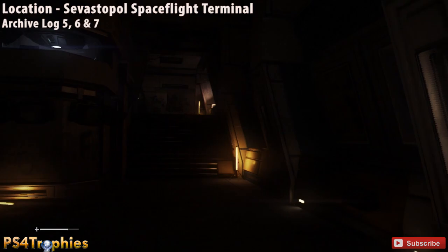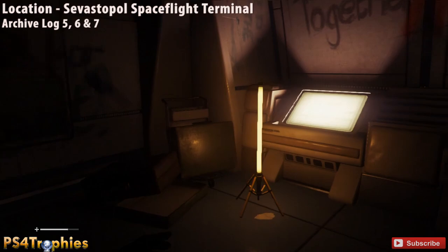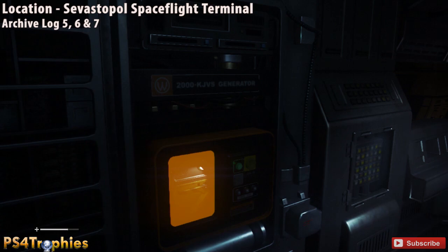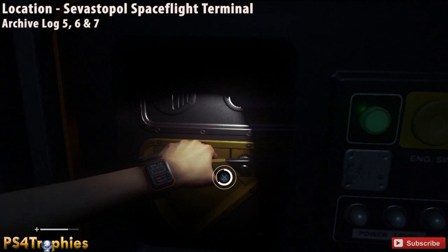A little later on, you're going to come up some stairs where you can pick up a map to the right, and then you're going to go into the little structure to the right. You'll have to turn on the generator — this is part of the story path — but once you've turned on the power, you'll have access to the computer that's just to the right.